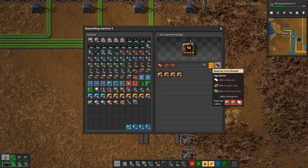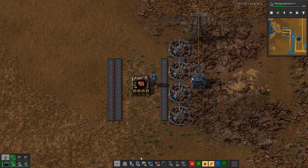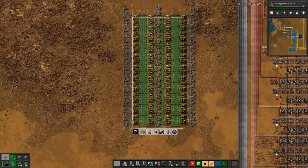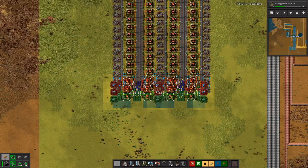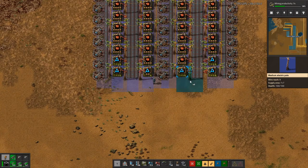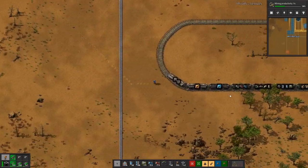Let me throw down 21 of these to start off with, using the fast inserters because it feels better. Now we've got 80 machines — apparently I can't count. Okay, now we have 88 machines, which is actually more than necessary, but that's fine because it will self-limit based on the available inputs. I'm a few modules short so I'll go pick those up.